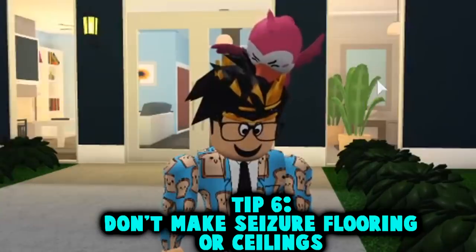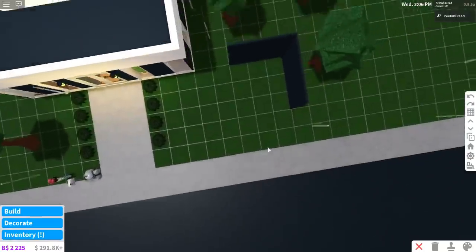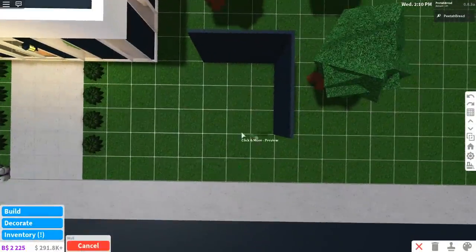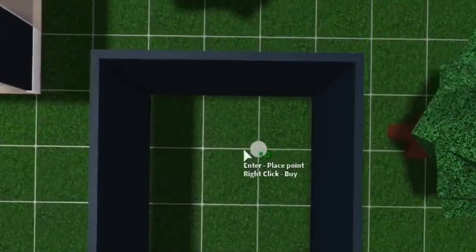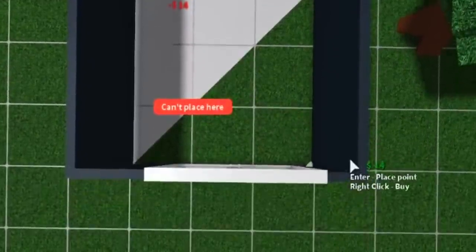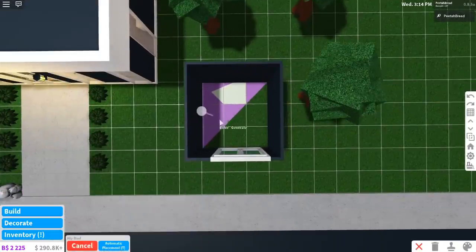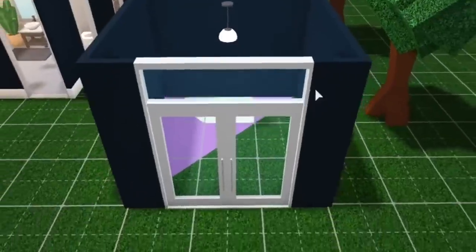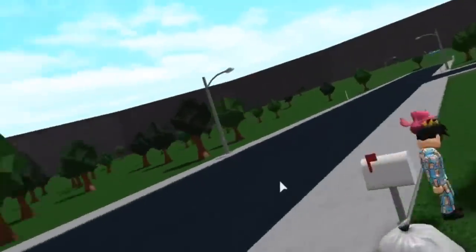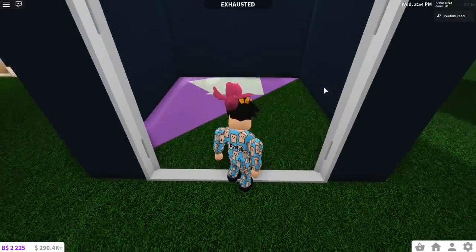Tip number six: don't make seizure flooring or a seizure roof. This is a common mistake that lots of beginner builders make. A seizure floor is when you have two floors built in the same spot with different colors overlapping. Similarly, a seizure roof is when you use auto-roof and then build another roof on top of it — you end up with two roofs at the same time. Some people don't even realize they have two roofs. Flooring and roofing are where I most commonly see this issue. Look at this — this is what I call a seizure floor, it just doesn't know how to act. And here — oh my god, a seizure roof!